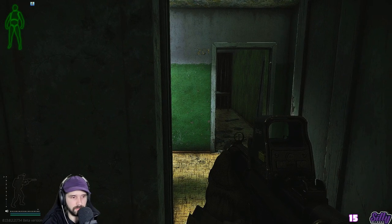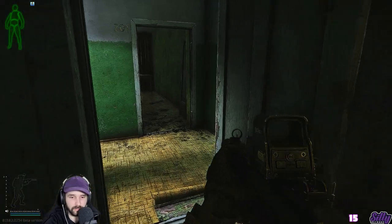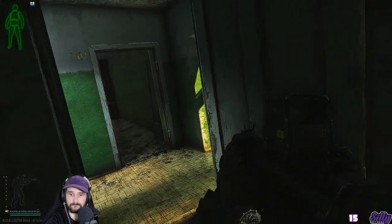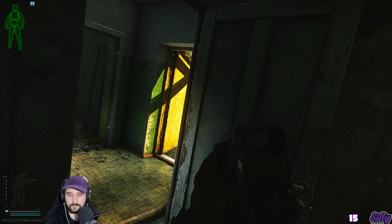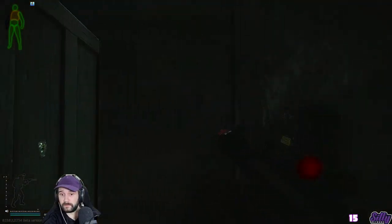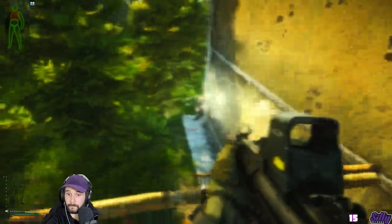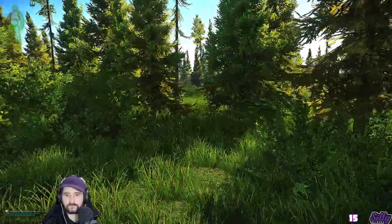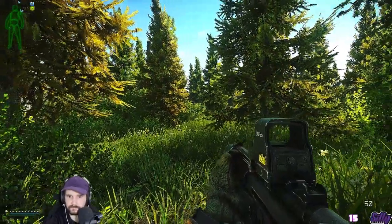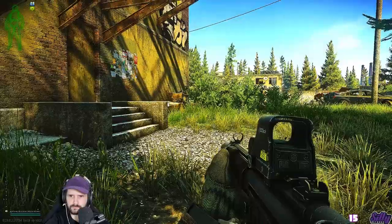There's even someone behind me now. My situation gets a bit interesting when I hear the guy behind me. I know now that I can't peek the hallway or I'm dead to both players. So I decide to wait for the guy outside to come in and try to get the drop on him. After killing this guy behind me, I decide it's time to heal up and then go back in. As I'm planning how to engage the other player inside, I want to talk a bit about awareness. It's important to realize at any given time where you can get shot from to avoid tunnel visioning.